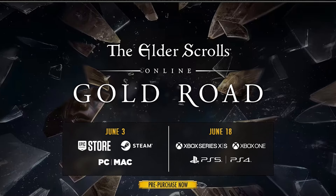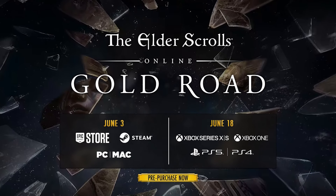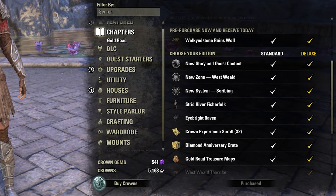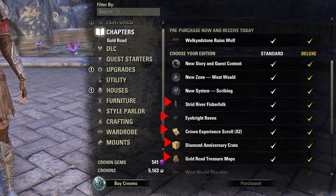The Gold World Chapter arrives for PC on the 3rd of June and for Xbox and PlayStation consoles on the 18th of June. First we will talk about which in-game bonus items you will receive at launch if you pre-purchase the standard edition of Gold World.